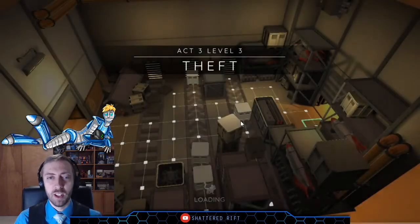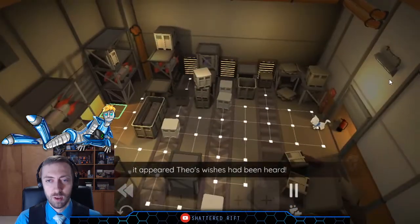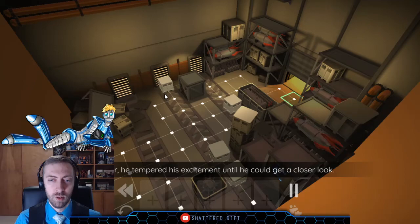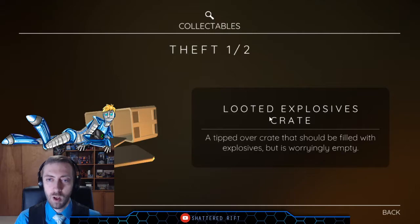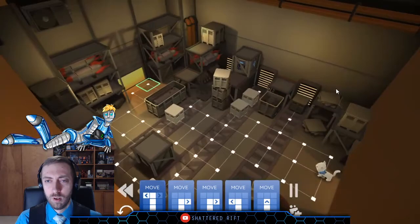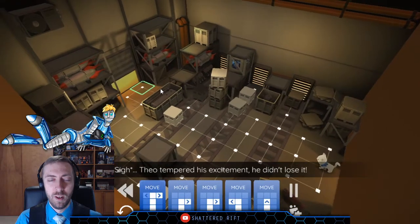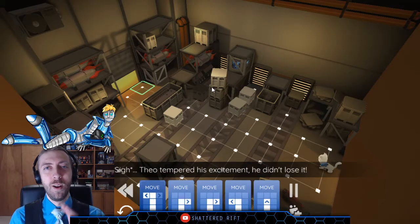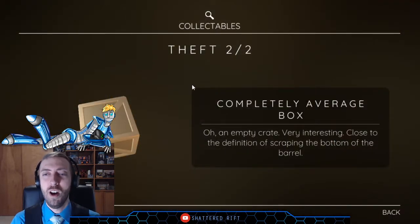We're getting some slow build-up — there could easily be some good puzzle action here. Spotting a bundle under some nearby crates, it appeared Theo's wishes had been heard; however, he tempered his excitement until he could get a closer look. Looted explosives crate: a tipped-over crate that should be filled with explosives but is worryingly empty. The game is titled Brightpaw, but I'm kind of surprised it's not titled 'Paws of Mass Destruction.' There's a second: an empty crate — very interesting, close to the definition of scraping the bottom of the barrel.